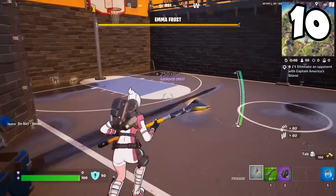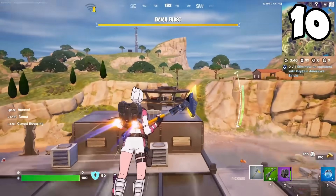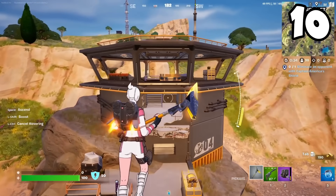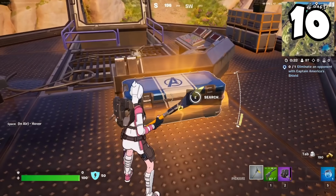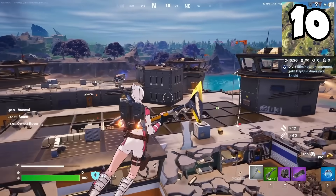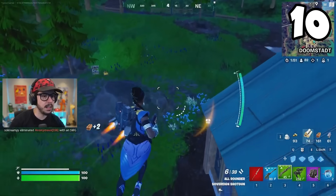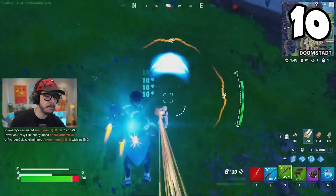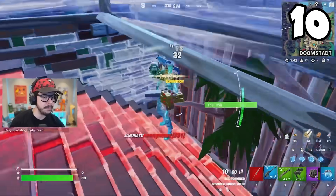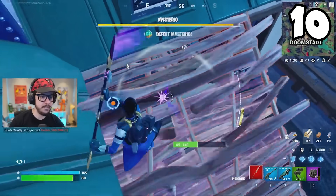At the number 10 spot is War Machine's Hover Jets. I've seen so many players using this, and I think it's decent to an extent. The jetpack itself is nothing really crazy — it's just like the regular jetpack we've seen countless times in Fortnite. But where this thing excels is when you combine it with Captain America's Shield, or the Arcane Gauntlets, or War Machine's Arsenal. Then you start to get into some serious combos. On their own, it doesn't really move the needle very much.